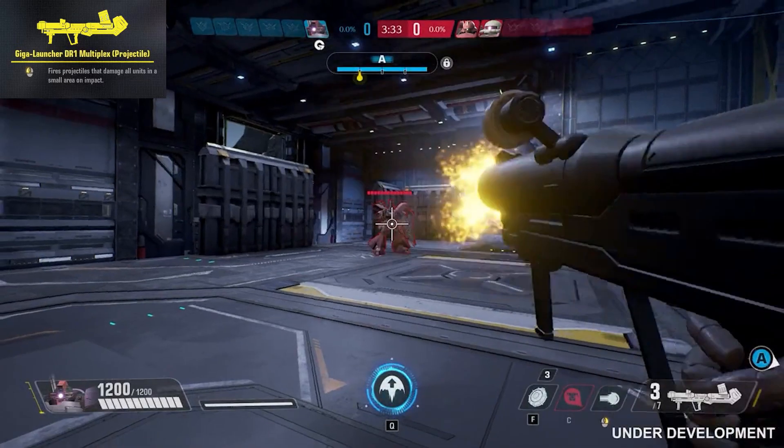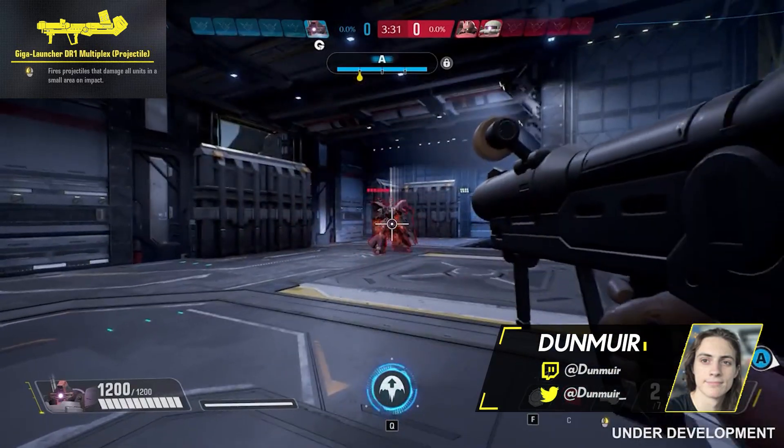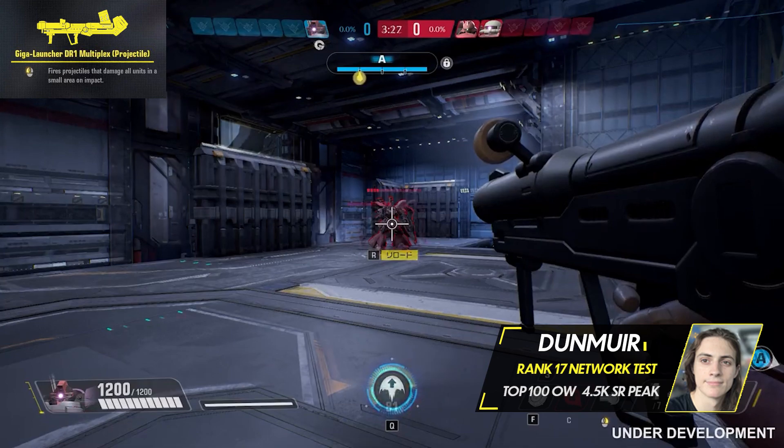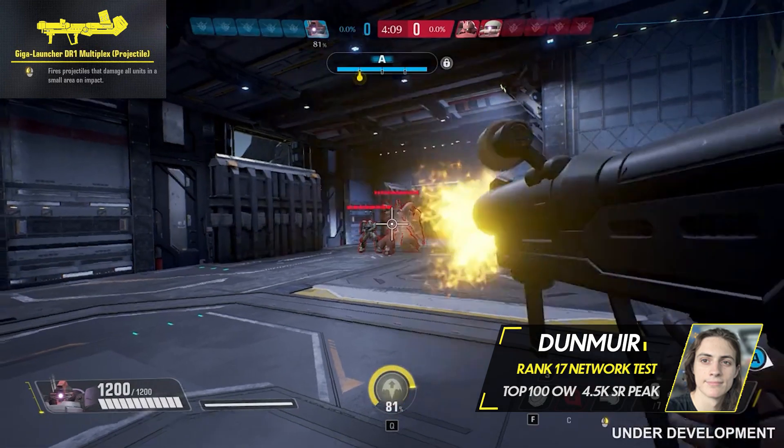Beginning with Domtrooper's abilities, Domtrooper's primary fire weapon is the Giga Launcher DR1 Multiplex Projectile. Fire a projectile that explodes on impact, damaging units in a small area. It deals up to 250 damage for an explosion, with an additional 100 for a direct hit.